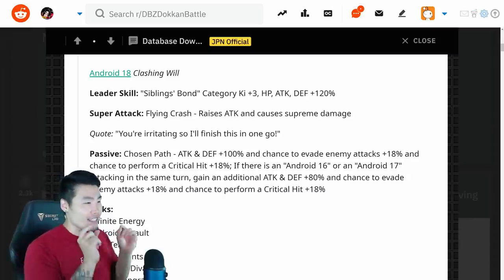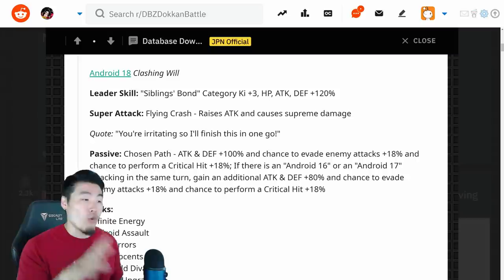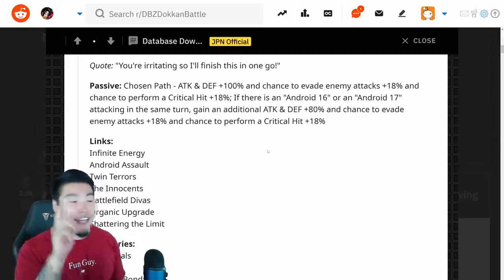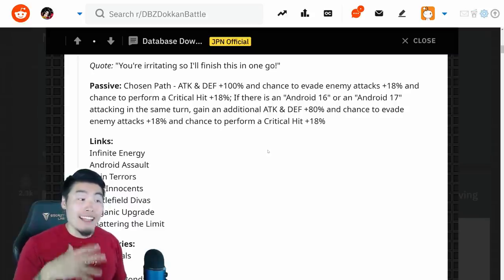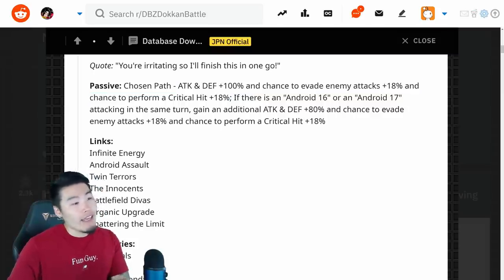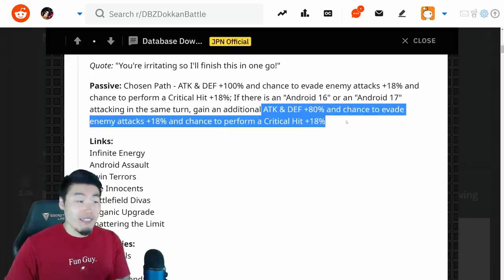Android 18 is a Siblings Bond category leader, Ki+3, HP, Attack and Defense plus 120%. Her super attack raises attack and causes supreme damage. Her passive gives her Attack and Defense plus 100%, chance to evade attacks plus 18%, and chance to perform a critical hit plus 18%. If there is an Android 16 or Android 17 attacking in the same turn, she gains an additional Attack and Defense plus 80% and chance to evade enemy attacks plus 18% and chance to perform a critical plus 18%. So she gets this base buff regardless, and then if you have an Android 16 or 17 attacking in the same turn, she also gains this additional buff, which is pretty freaking insane.